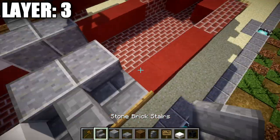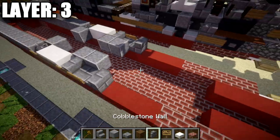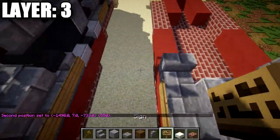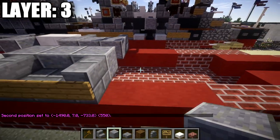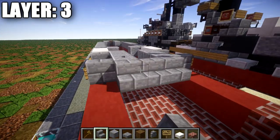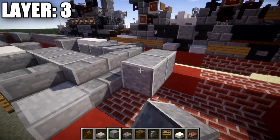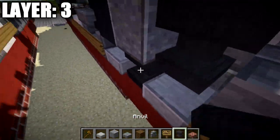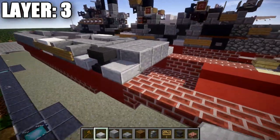Place down another stone brick stair on both sides, with a wooden sign on the side of these stairs and a polished andesite block in the middle next to those stairs. Then in this section, place down a row of three stone brick stairs facing this direction across the middle, a stone slab to both sides, and a row of three polished andesite blocks across followed by a second row of three. On the sides, place down an anvil and a stone slab on both sides.